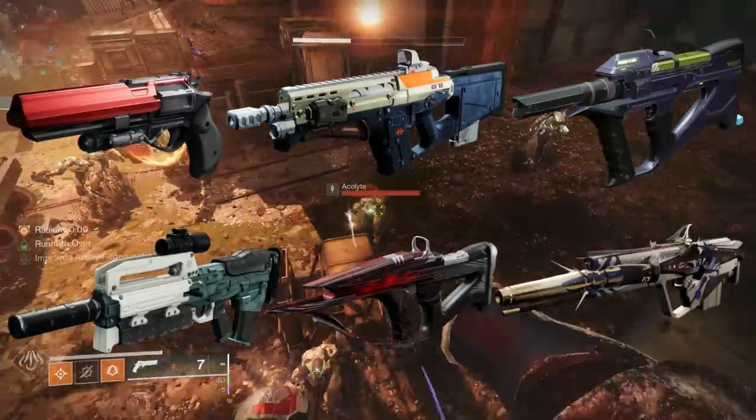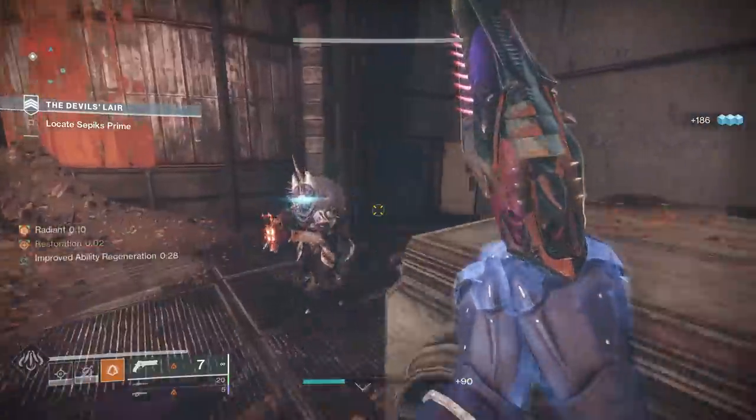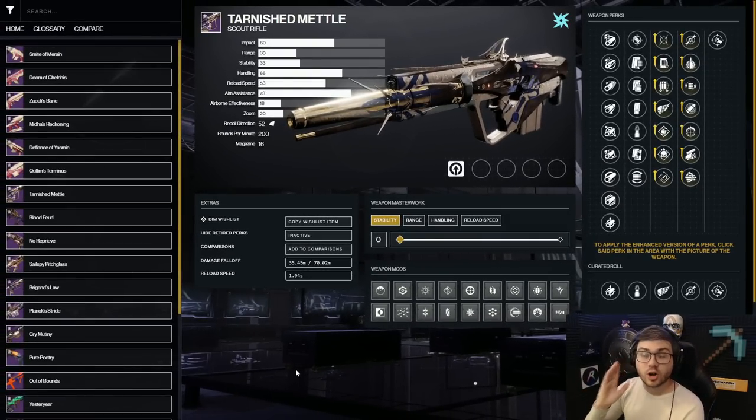There are 6 weapons in total, and I do have 2 extra weapons that are free-to-play options, since some of the weapons are unobtainable if you don't own certain DLC. Starting off, let's talk about the Tarnished Metal. Since Arc 3.0 is the new thing in the game and everyone's using it, we need to go over how good this scout rifle is.